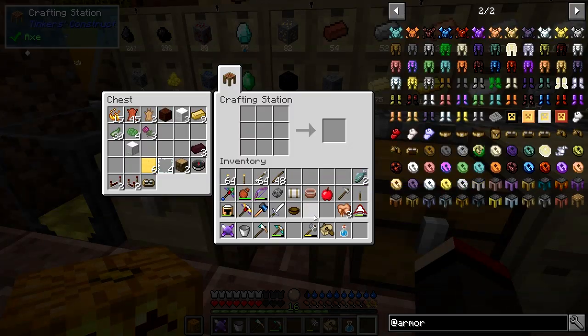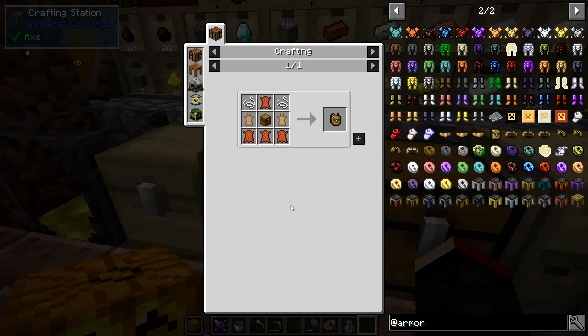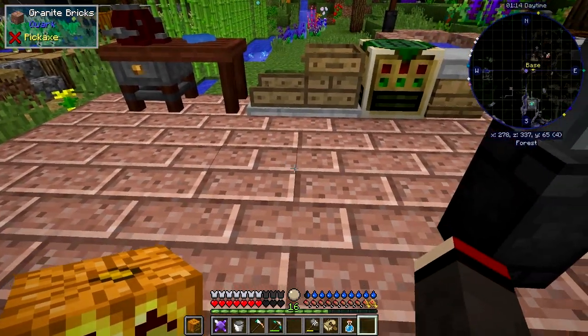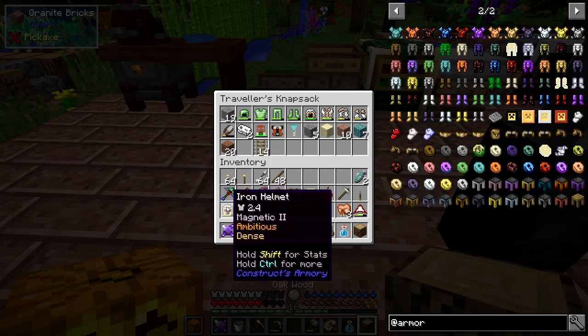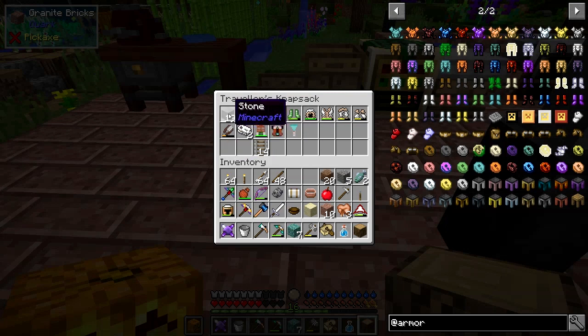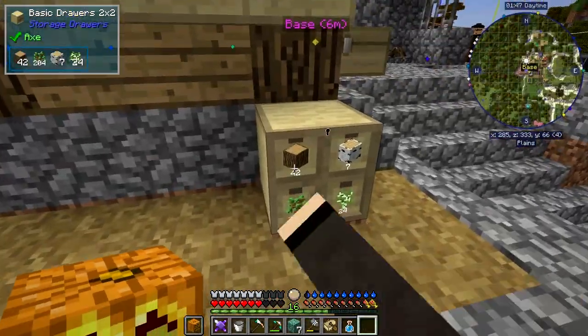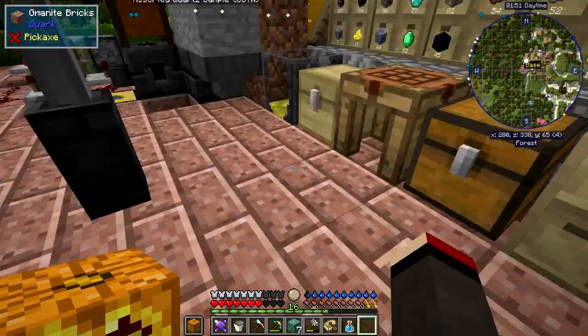There's one more thing I've made that I haven't shown you - the backpack, the satchel. It's made from rabbit hide - the desert was quite a good place for that - plus leather, string, and a chest. When you've got it on you press H, the standard control, and you can see your stuff. That's where I put the things I was looking for. I got some prismarine from the sea, and some granite and sand.